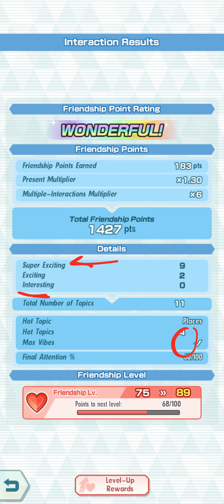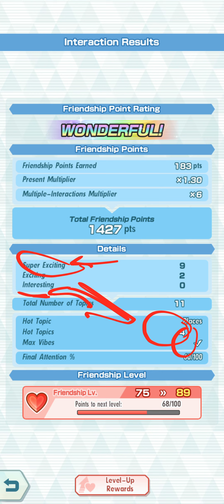I only did hot topics after the first two interactions to really maximize the number of rounds I get in total. There are times you want to focus on super exciting, and there are times you want to be focusing on hot topics, and there are times you have to choose between the two — it's not clear cut every single time. Sometimes reducing the attention drop is more important; other times you just want to maximize your points. The lower your attention, the more you should be focusing on just getting points because chances are your character is going to end the conversation.